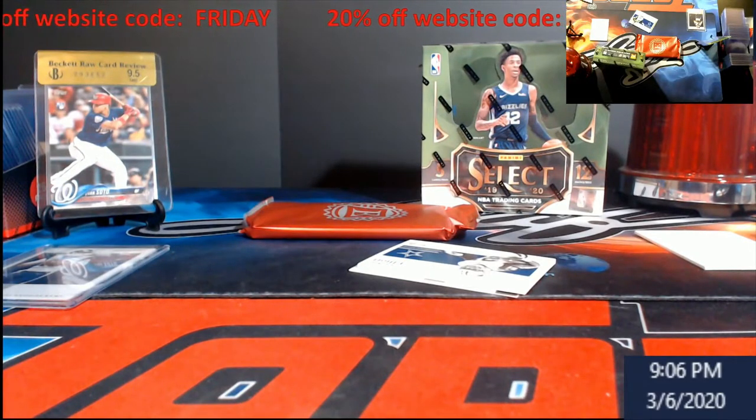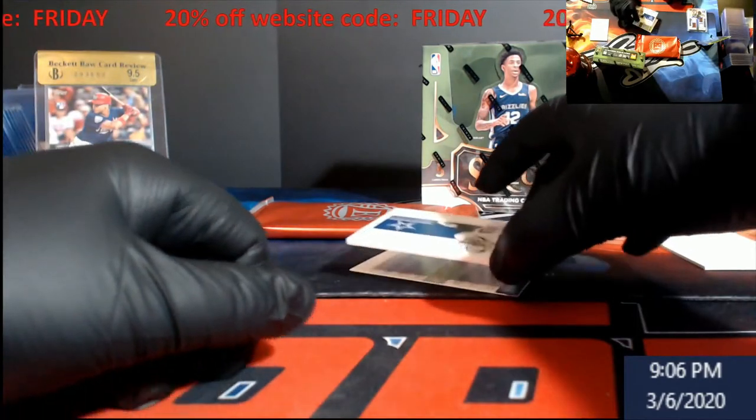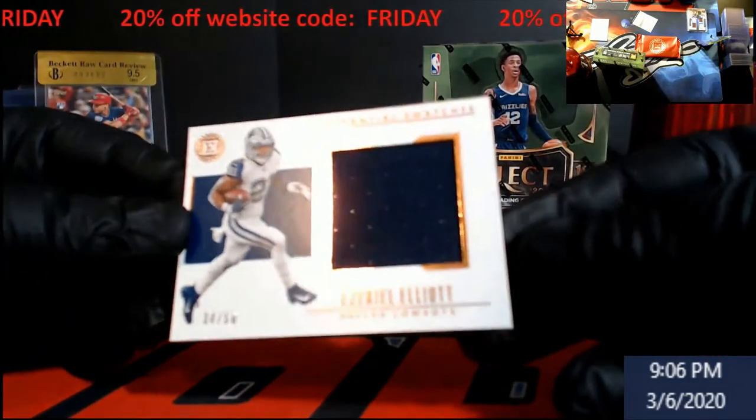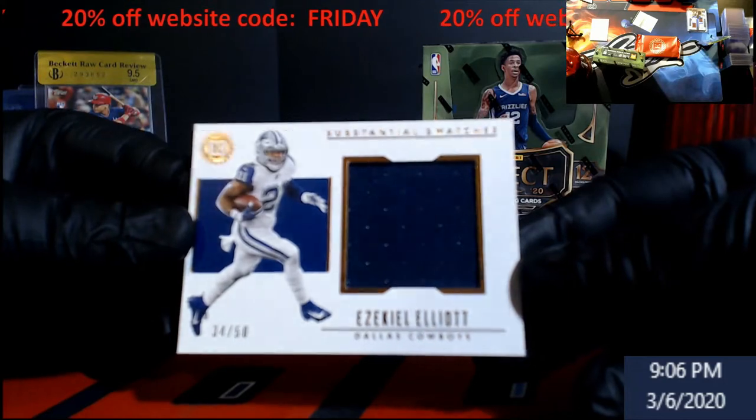It's from his rookie year with the Raiders - not too bad, I do like Encased, it's just a really quick break. I think the boxes were around $225, I saw them at $250 or so. Big old napkin of Zeke - substantial swatches out of 50, pretty nice.